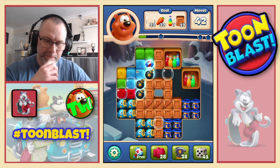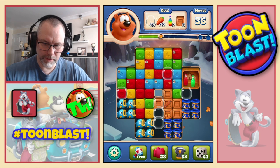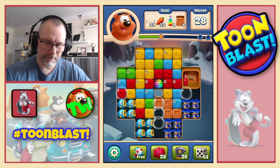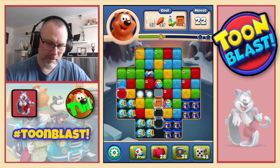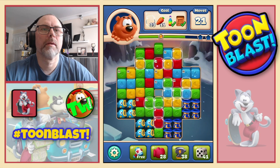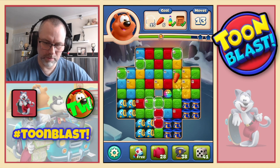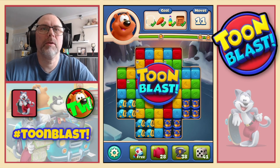Then we do another combo which will set off the other two bombs, and then we're on our own a little bit. Nice — oh, we missed a double disco. Get disco ball rocket combo instead. Disco ball — there's a double disco means party. Puzzle complete with 11 moves left — which means three stars.